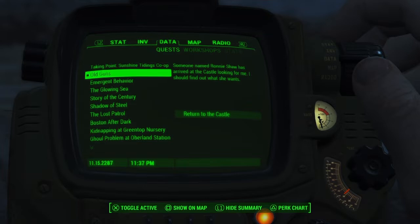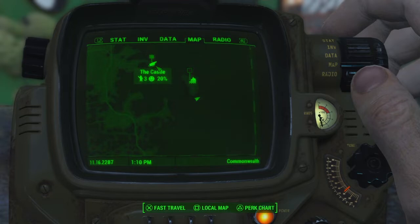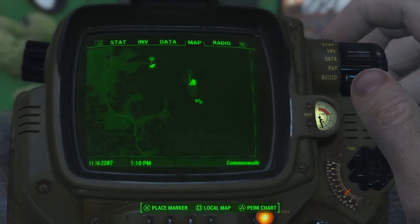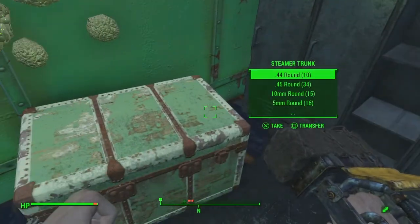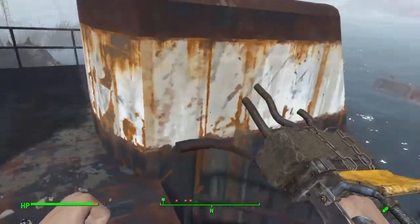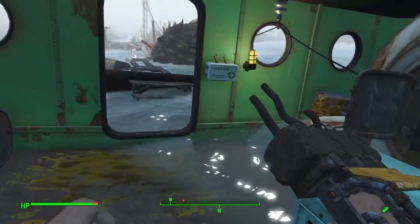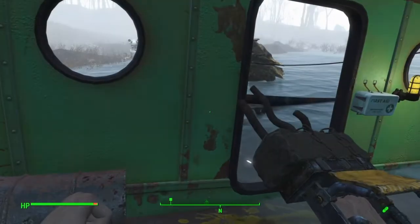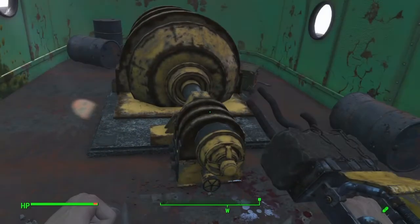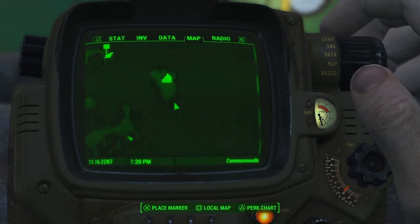This next area will take us right next to the castle, so if you want to grab this bobblehead and go back to do the Old Guns quest, might as well. Just a little southeast from the castle you'll find Spectacle Island, and on the south end of that island you will find a boat. On the boat will be the Luck Bobblehead - increases creature luck by one. You can also kill another Mirelurk Queen while you're here by activating the circuit breaker on the boat's bottom - she will spawn. If you aren't prepared, there is a Fat Man located right there you can use to take her out - that'll be two out of the five needed.